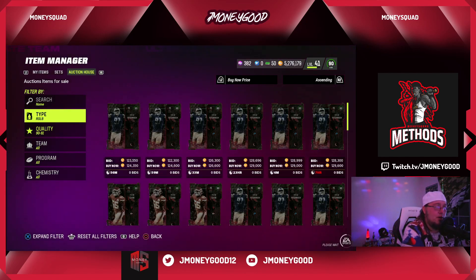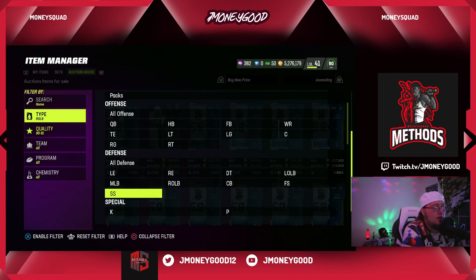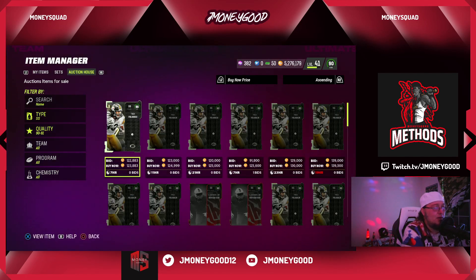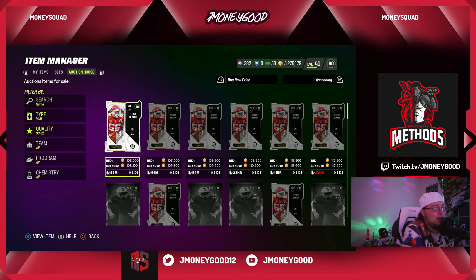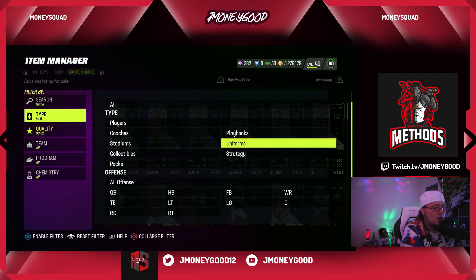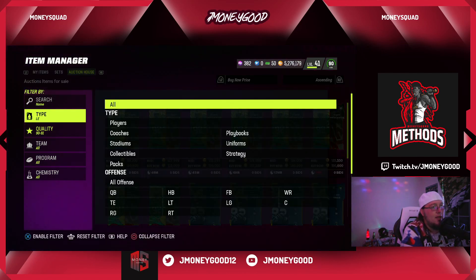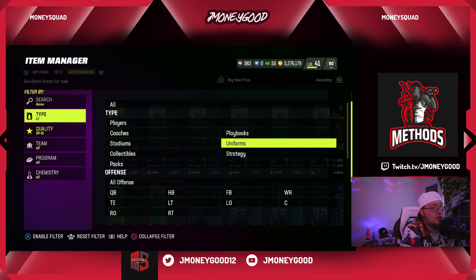If you see 90s sitting around 100k tonight, scoop them up. If they go up to 120-130k you can definitely make some bank. If they go up to 130k I could make like 30k per 90 that I sniped at 100k today. That's why I was going after these — so I don't have to snipe a ton of small cards. I can snipe the higher values and sell them back for higher instead.